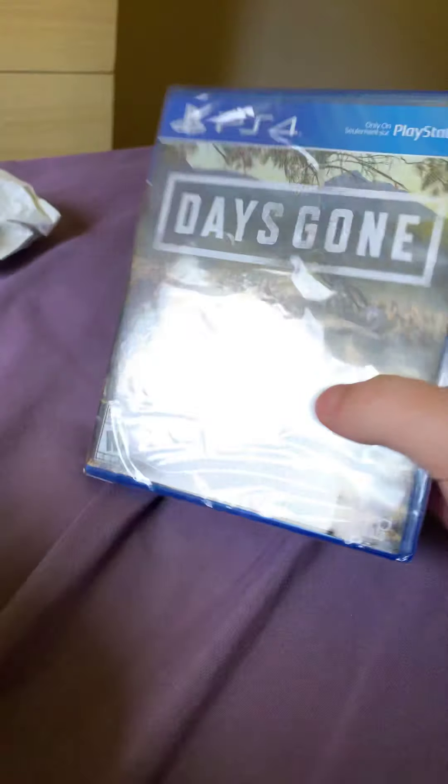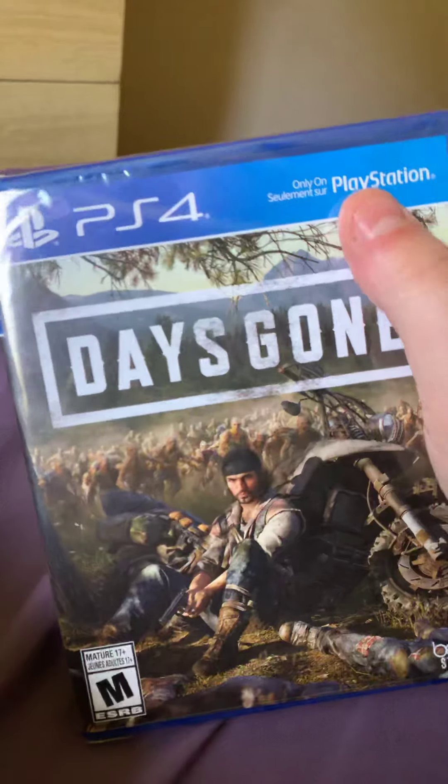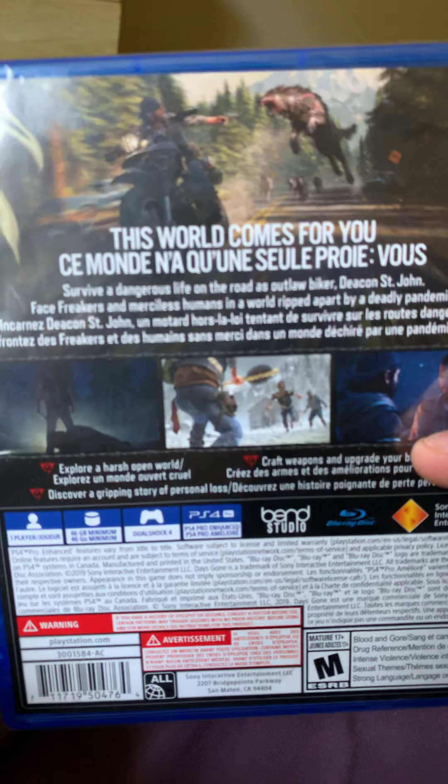So here's the front — you got whatever his name is, Days Gone, Bend Studio. Two Xbox One players, you can't have it. And for Mature. On the side it says Days Gone, on the back: This World Comes For You. Survive a Dangerous Life on the road.